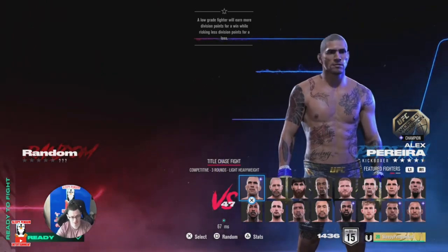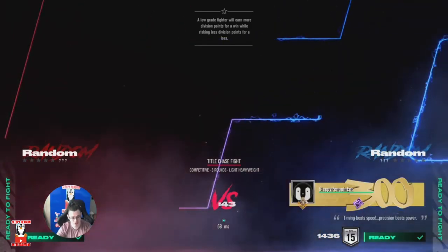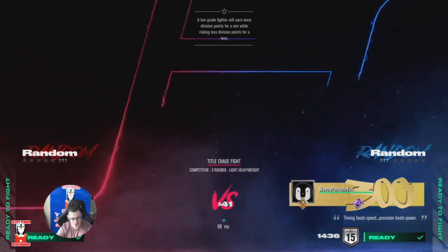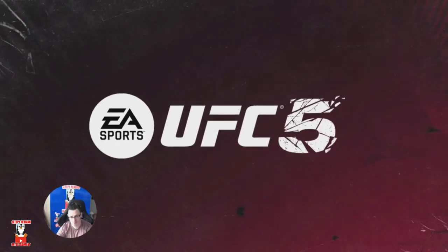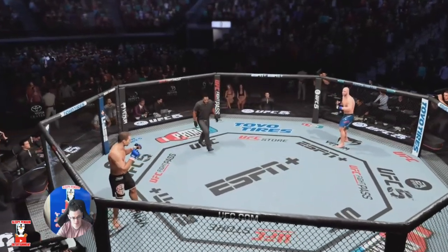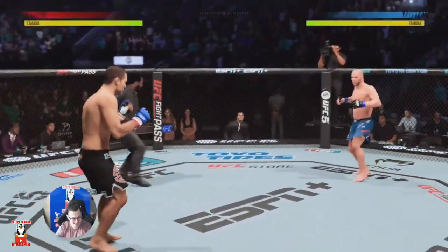Hey guys, what is up? Welcome back to Sleepy Penguin Entertainment. As you can see right here, my opponent has picked random fighter. So what we'll do is honor his bravery — we'll go to the all-fighter screen and do the exact same thing, because that is how this works when my opponent has the bravery to choose random fighter against me.